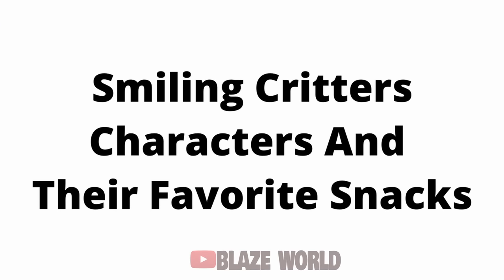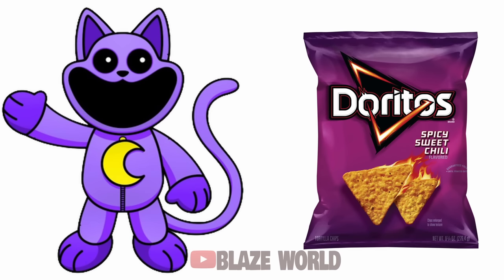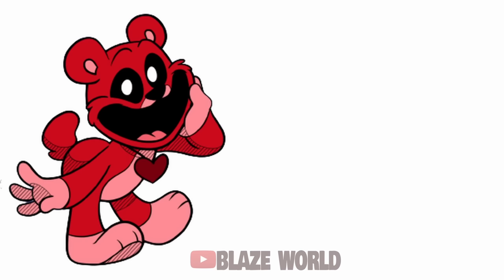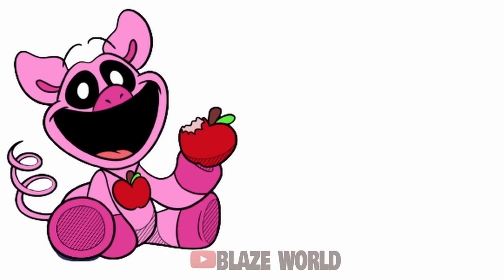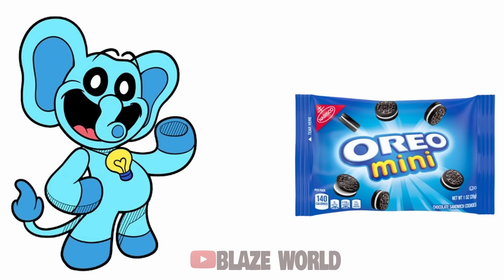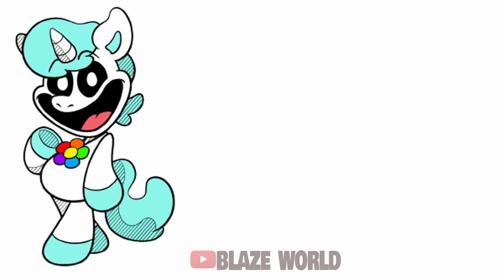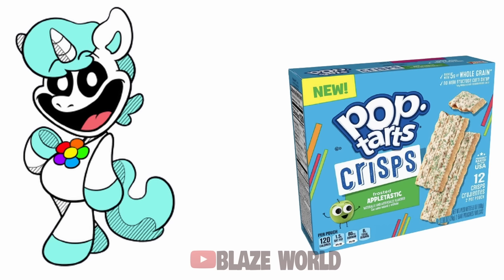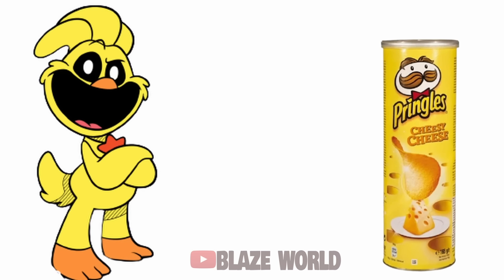Smiling Critters characters and their favorite snacks: Catnap — Doritos; Bobby Bear Hug — Cheese-Its; Dog Day — Sun Chips; Picky Piggy — Pocky; Bubba Bubbafint — Oreo; Hoppy Hopscotch — Lay's; Crafty Corn — Pop Tarts; Kickin' Chicken — Pringles; Catnap Monster — MadeGood.